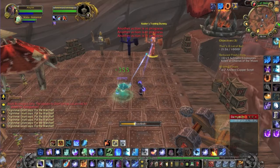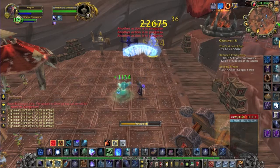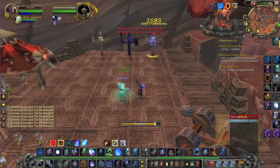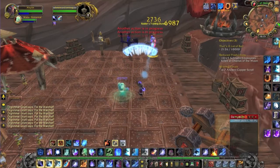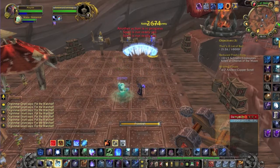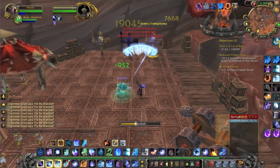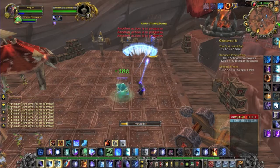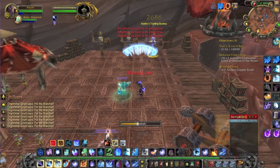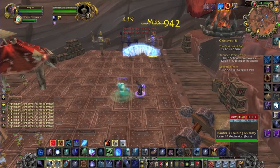Whenever your Deep Freeze is off cooldown, use your Freeze ability again so you can use Deep Freeze. And it helps a lot having the pet's Freeze ability on a hotkey so you don't have to move your mouse down looking for it and clicking it — you can just keep your mouse on your target, hit your hotkey, click, and do that. If your Fingers of Frost gets down to five seconds and you haven't procced a Brain Freeze, burn it with Ice Lance. When Deep Freeze is back off cooldown, use your Freeze ability and Deep Freeze again.